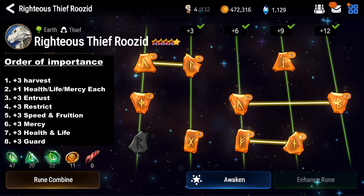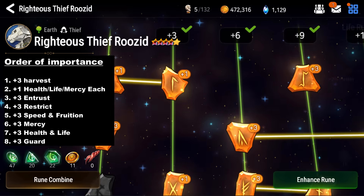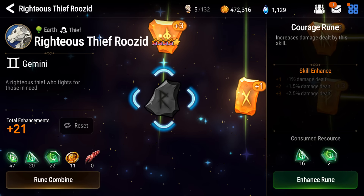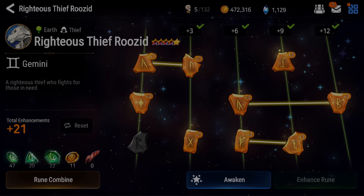After those 3 runes I mentioned, concentrate on speed, and then the rest is up to you. Get the Guard rune last, and absolutely ignore the Courage rune — I'll explain why shortly. But that is his tree — pretty nice effects that make him worth using.